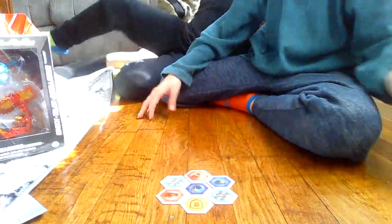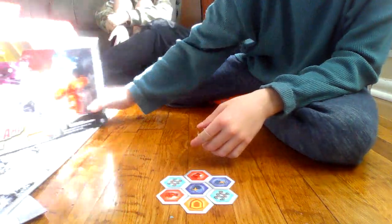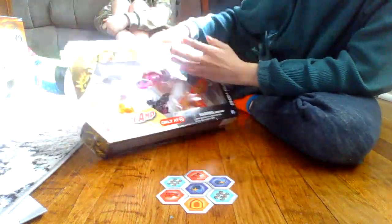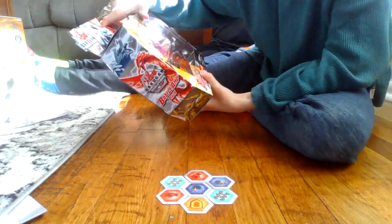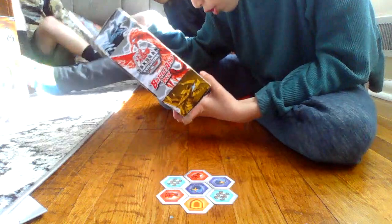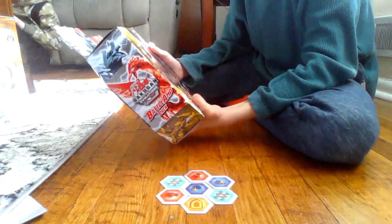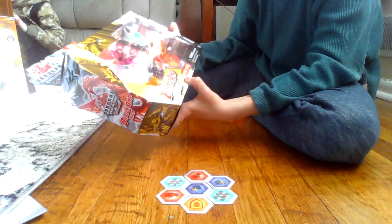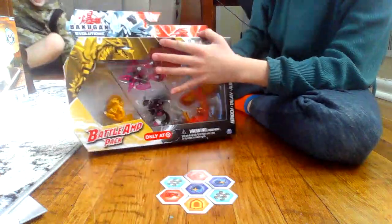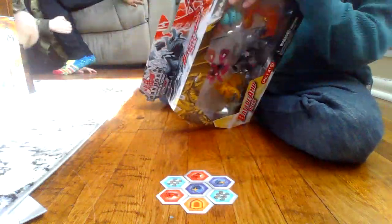Hello everybody, today we're going to open a Bakugan Evolutions pack battle amp. We got it from Target and it looks like it has a golden Auxilator, a Darkest Edok, a Pyrus Talon, and an all-core Geogan. Let's start unboxing.